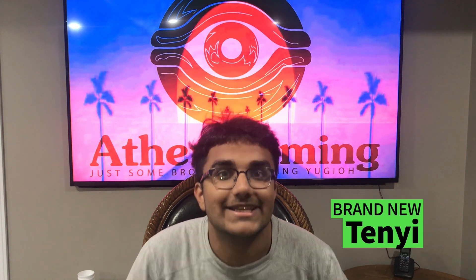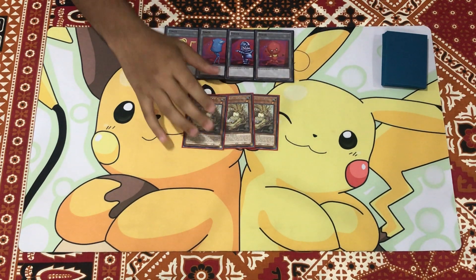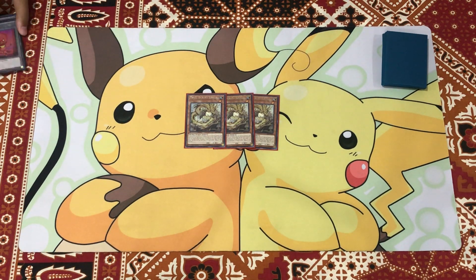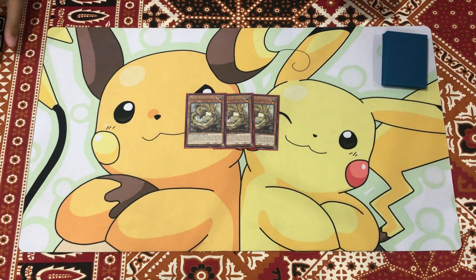Let's get into this brand new Tenny deck profile. Starting off with the deck profile, we're gonna start off with the Tenny's. We played triple copies of Adhara Tenny. All the Tenny's share this effect: if you control no effect monsters, whether it be no monsters at all or a normal monster, you can special summon them from your hand. They also have a secondary effect where you can banish them from your hand or graveyard to do something. Adhara is a level one tuner and its effect lets you banish it from your hand or graveyard to target a banished Tenny monster and add it back to your hand. It's really good because it helps you recycle your Tenny's so it helps you grind, and it's also a tuner meaning you can go into some synchro plays.